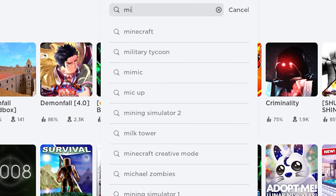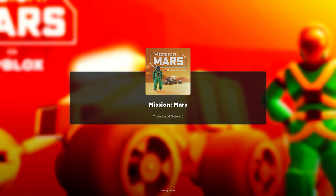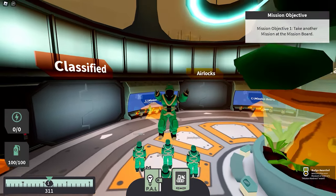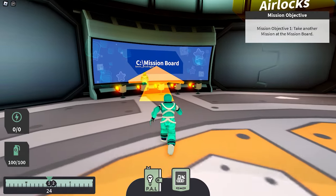Join this game called Mission Mars, made by Museum of Science. Upon joining the game, you're going to receive the first badge right away, which means you unlocked the first free shirt — super easy! Now let's unlock the rest. Follow me to the mission board.